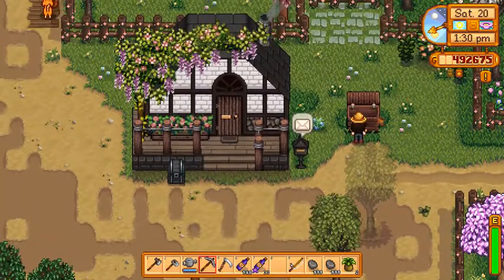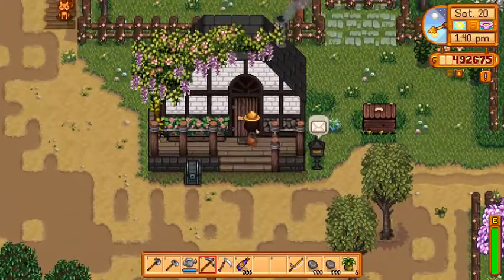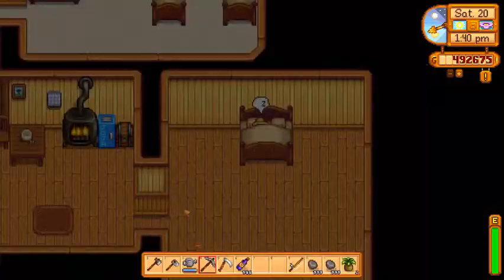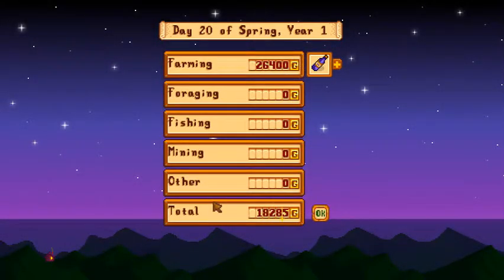When you've got all those chests completely full up with veg and fruit or booze you haven't yet improved, that's a lot of money. Anyway, we're just going to go to bed and see just how much you get from those singular 33 casks. And that's 26,400 — and that's with the basic wine.